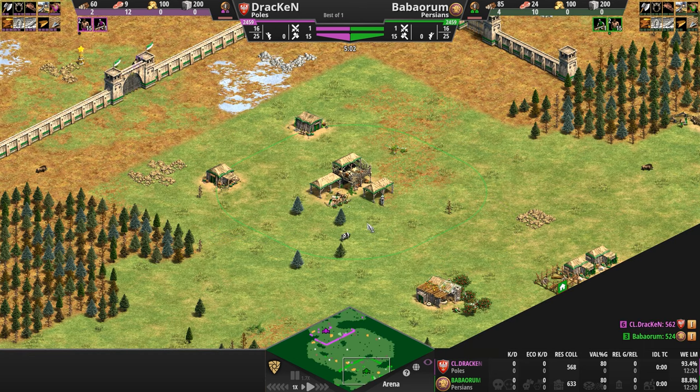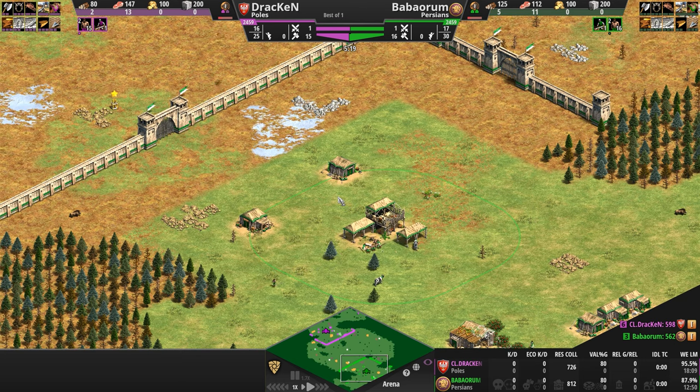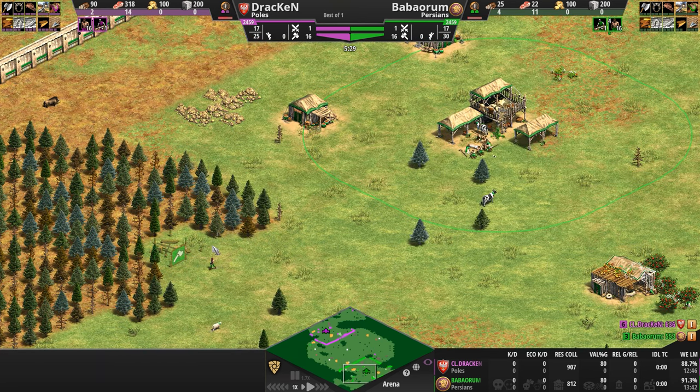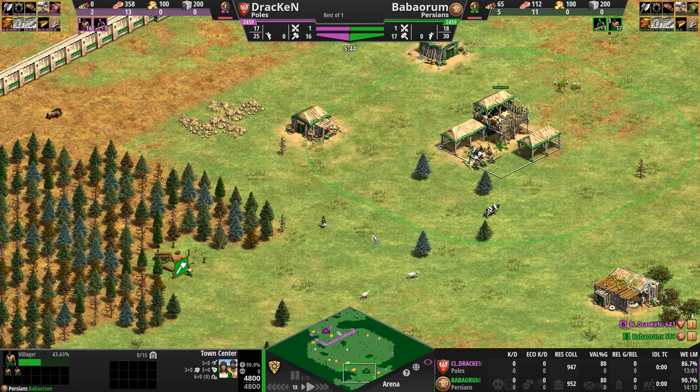Pivoting our eye to the south of the map where we've got Baba Oram playing as the Persians in green — an economic mega powerhouse with a tech tree that is both incredibly strong and diverse. In addition to getting every single economic upgrade available in the game, the Persians start with extra food and wood, and their town centers work progressively faster right off the bat — starting at five percent faster in Dark Age.